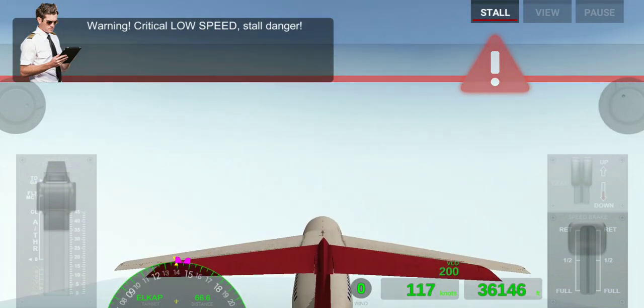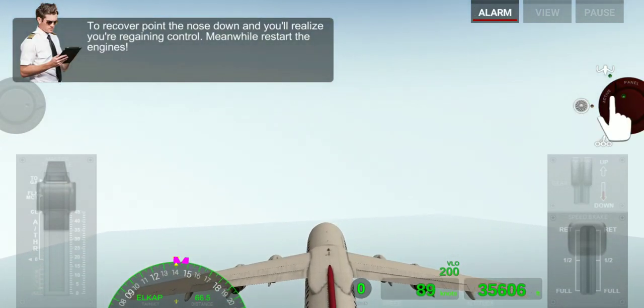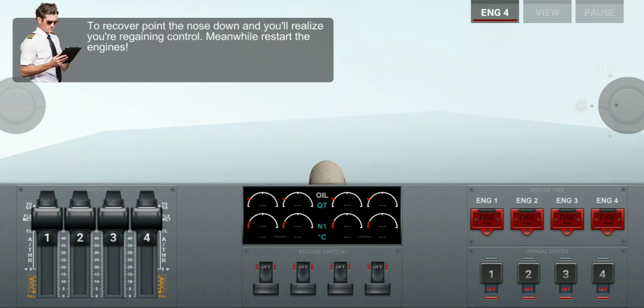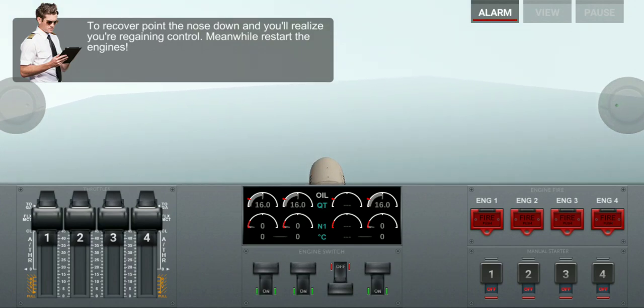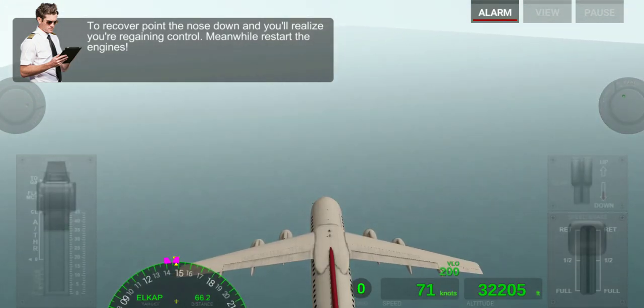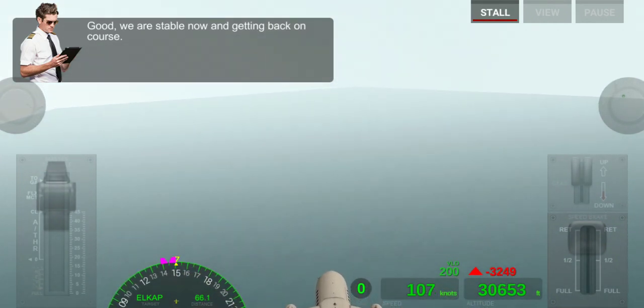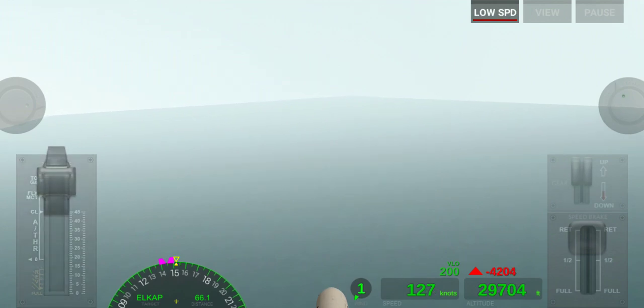Now we have literally stalled. To recover from stall, we have to restart our engine and put our nose in the down position. Our engine is started and the engine is on full power.